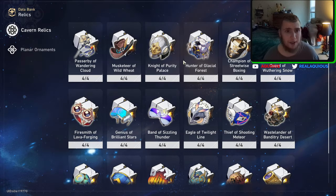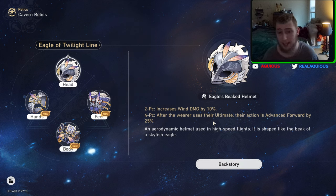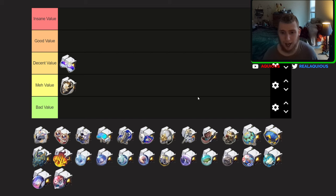Let's go to the wind set. By many people, this is probably one of the worst sets in the game. It increases wind damage by 10% for the two-piece, and the four-piece is after the wearer uses their ultimate, their action is advanced forward by 25%. This is a really, really weak advance forward — it's an advance forward, which is nice, but it's very weak. Who would you build this on? Who do you want to advance forward? Let's just look at some of the wind characters in the game.